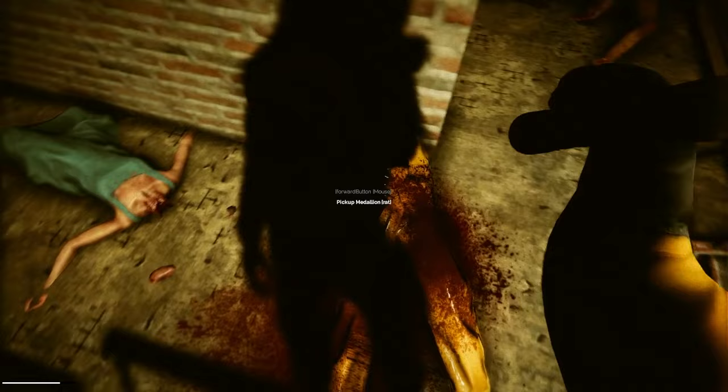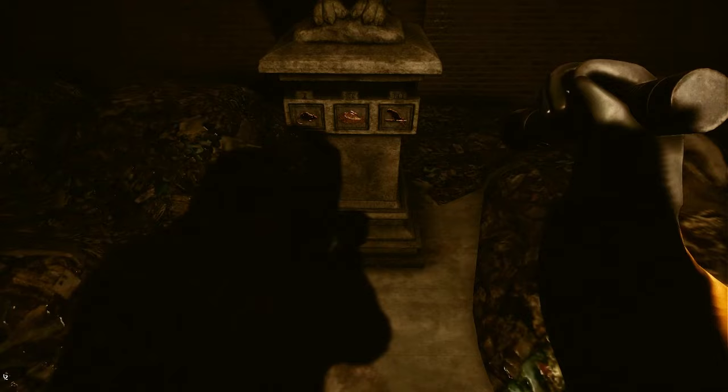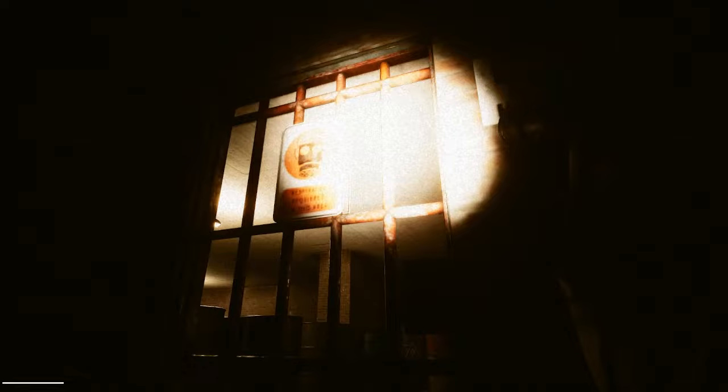Make your way to the saw room using the stairs here. Once inside, check out the statue in the back and notate the order of the images on the statue. From here, you will need to make your way to the oil room. Once here, you will need to put on your radiation suit and find the drum with oil in it. Once you find it, fill up your two oil cans.